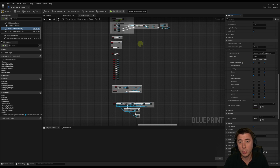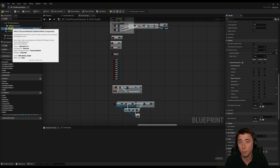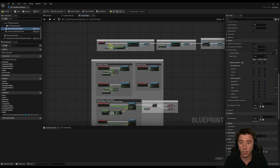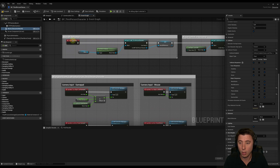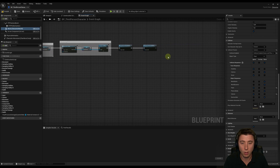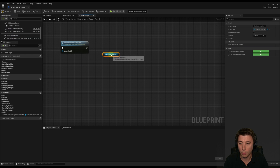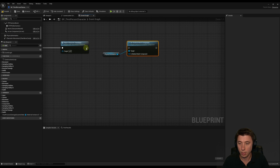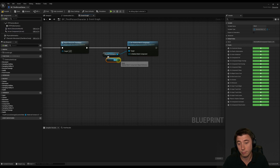The second thing we need to do is tell the physical animation component to use our mesh component as the skeletal mesh. On the event graph, at the end of Event Begin Play, we get our physical animation component, call 'Set Skeletal Mesh Component', connect it up, and set our mesh as the skeletal mesh.